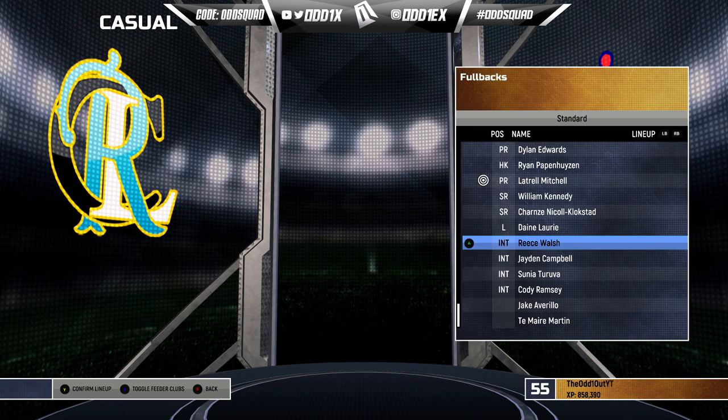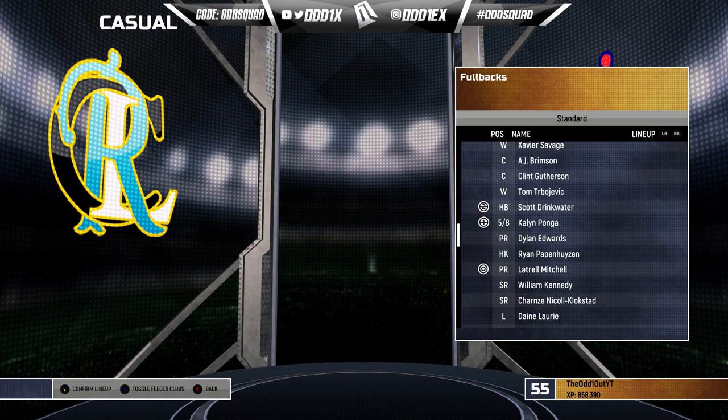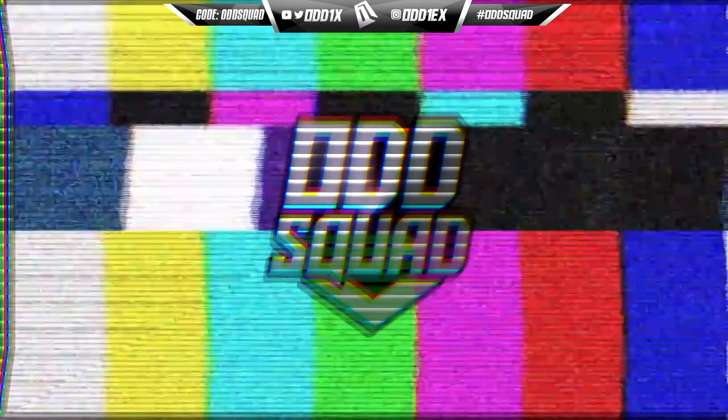The bench is fairly light — we only had light players left. We've got Reece Walsh, Jayden Campbell, Sosaia Feki — a recency bias pick there — and Cody Ramsey. Leftovers were Avaiki and Temele Martin. That's both squads — let me know your thoughts in the comments below, and without further ado, let's run it.